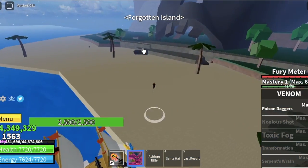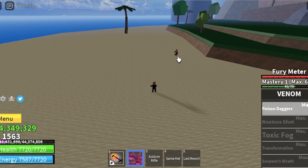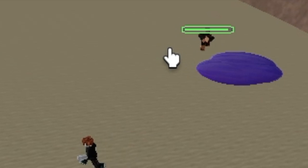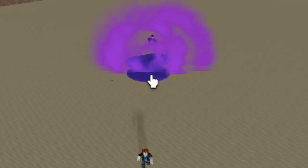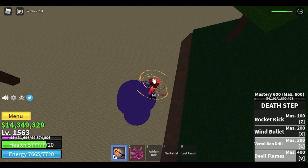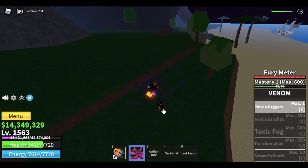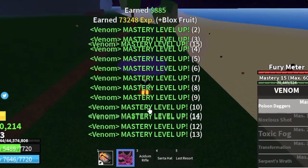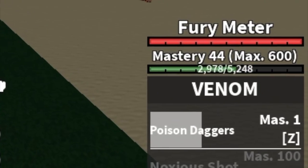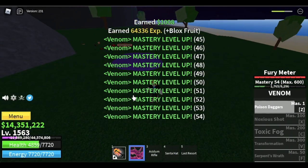Some tips from GamerNom on how to level up your mastery fast: if your level is high, leveling up mastery is kind of easy. First up, we have the Poison Dagger. First time I used this skill, I was kind of shocked — check the damage, it's kind of low. So I used my fighting style to damage enemies and used the Venom Fruit to last hit. With that, we got 1 kill in the Forgotten Island, the last island in the second sea. We've reached level 44 mastery with just 2 kills.